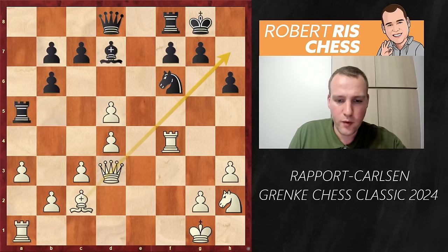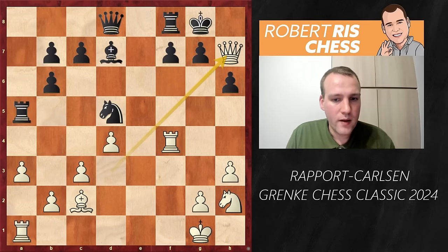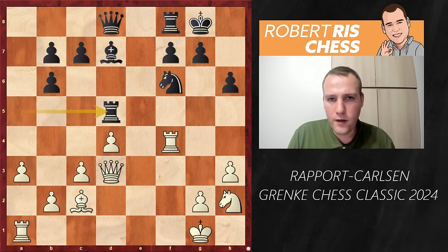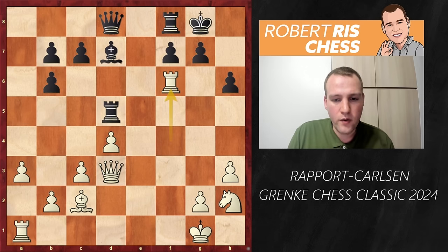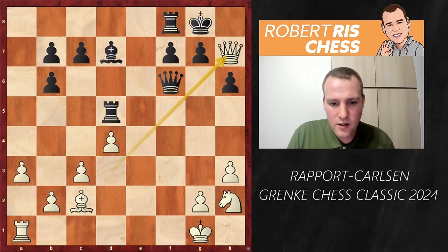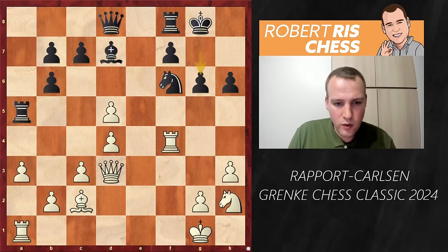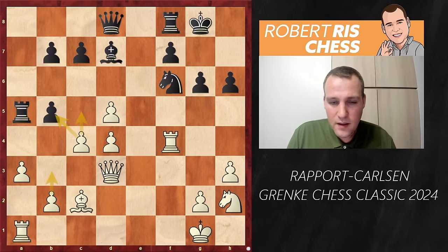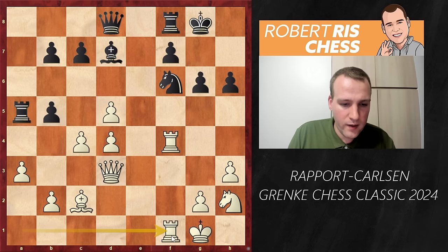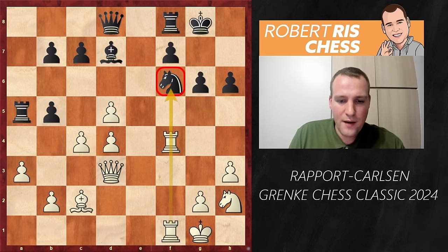Probably White is better after d5 as well, but the move played by Rapport is way stronger: he just captures on d5. Why not take a pawn if you can? It also opens the diagonal for queen and bishop. If Black takes with the knight it's checkmate in one on h7, and if Black takes with the rook first the only thing to do is eliminate the defender of h7 — Rxf6, Qxf6, and checkmate. Black's idea was to close the diagonal first with g6, but White is a pawn up and defends with c4.